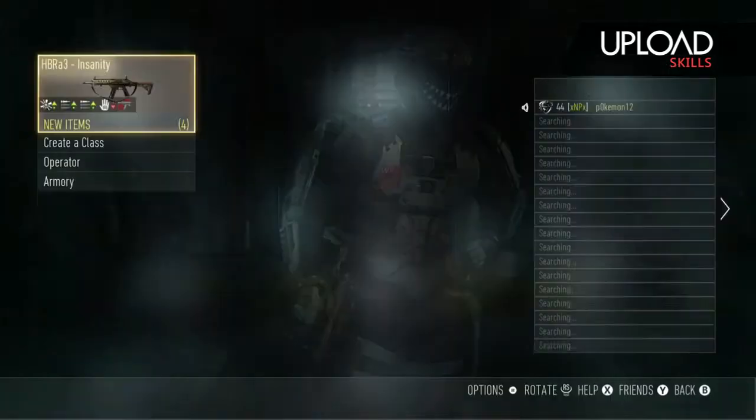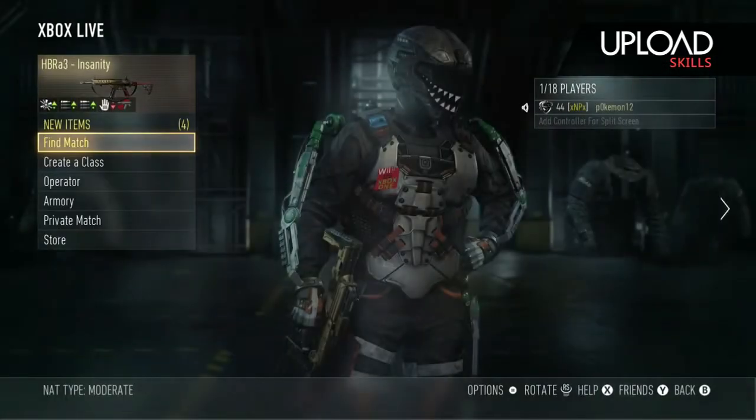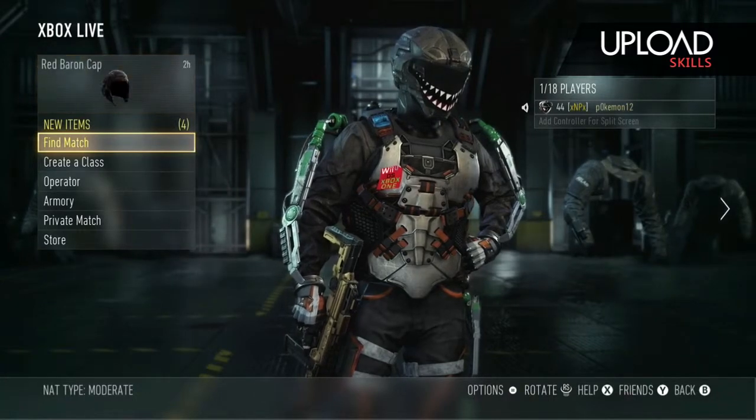And then once you know they're all in the game, you click it, and then you should be in the game with them. And that's how you do it.